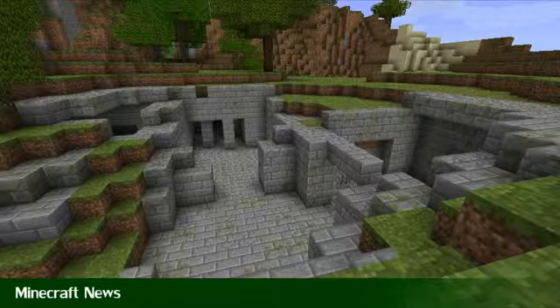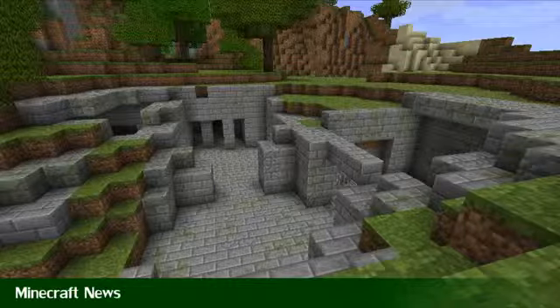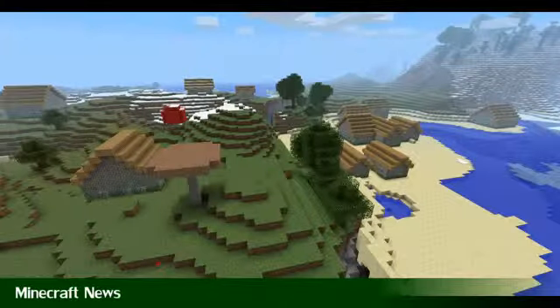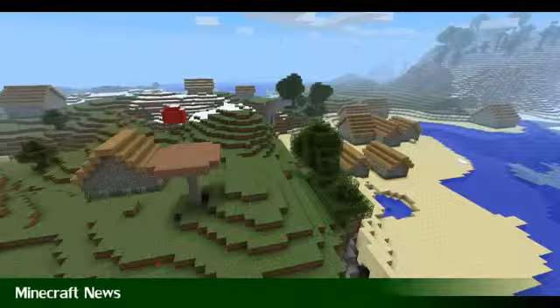In other news, this screenshot on screen now is one posted by the Mojang guys, showing some kind of ruins that will be randomly generated in 1.8. And this next screenshot, posted by Notch, looks like a randomly generated town with various new trees and a giant red mushroom-type thing. Notch has actually posted a lot more information about the Adventure Update 1.8 on his blog — link in the description where you can go and read about the stuff that's coming up. That's pretty much it for Minecraft news this week.